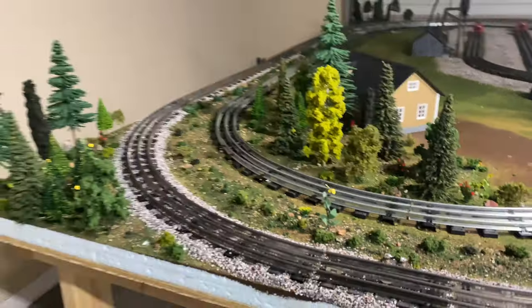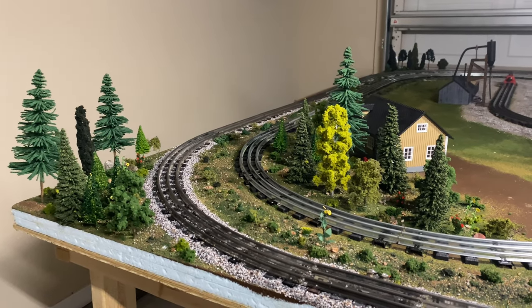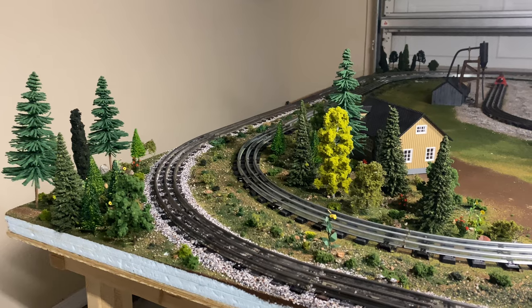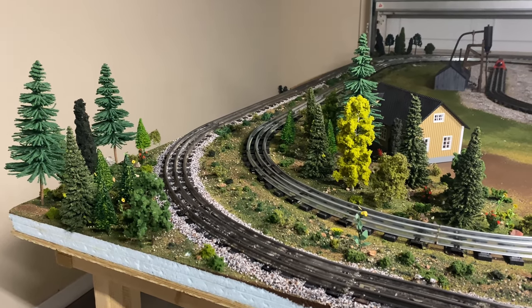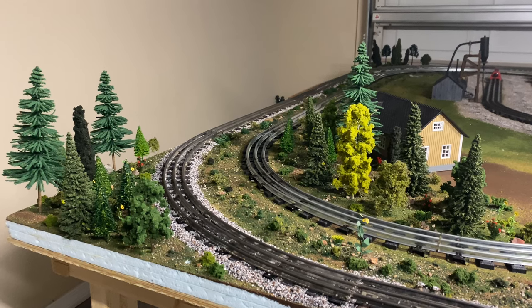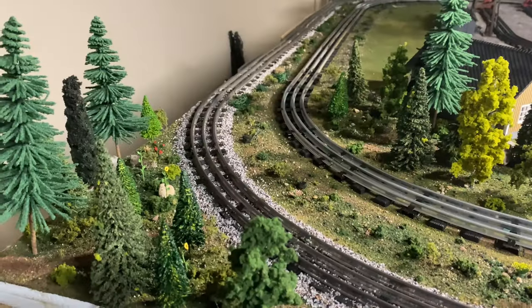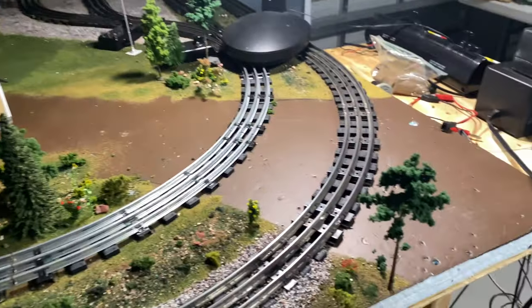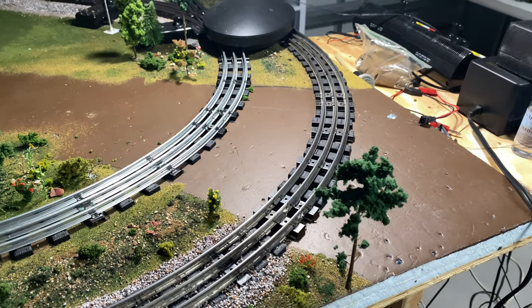This corner is probably 90% complete. I might add a little bit more touch-up work, make it a little bit more hyper-detailed. We're just going to see what happens and what scenic stuff I end up finding at the hobby shops or online. But yeah, this pretty much covers the back corner of the table. Moving on from this corner, we come to this corner — one of the few spots on the table that does not have any ground foam.